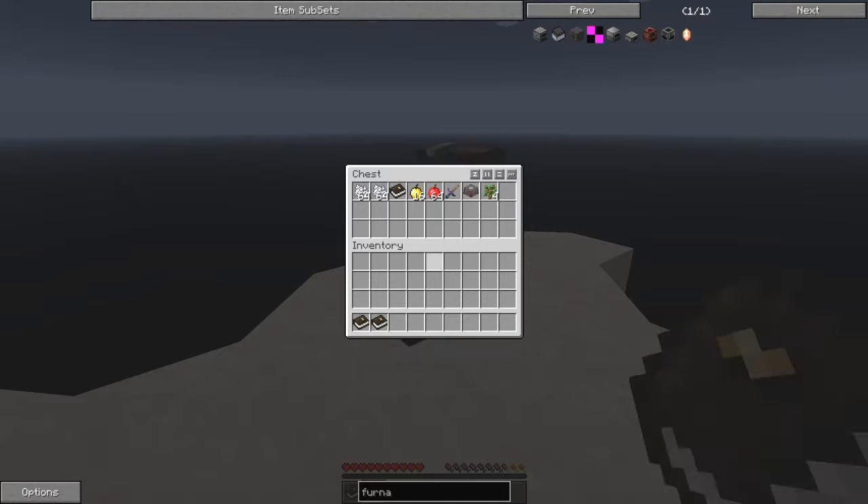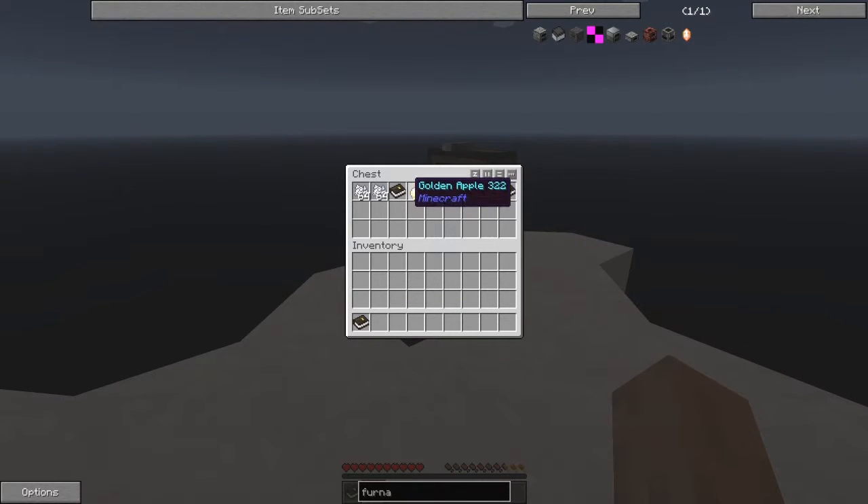So in the chest what do we have? We have some bone meal, some more quest books — we've got three quest books, which I presume is in case you die three times because you've got three lives. One blood altar, one sacrificial knife, 64 apples, 16 golden apples, and four oak saplings.